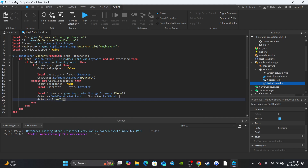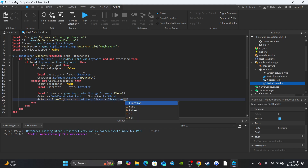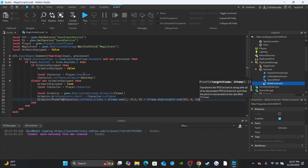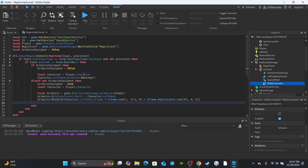Set the CFrame using `grimoire:PivotTo()` - pivot it to the character's left hand CFrame times `CFrame.new(1, 0, -0.5, 0)` times `CFrame.Angles(...)` to ensure it's facing upward correctly and positioned in front of the player. You may need to adjust these numbers for your specific part. Then parent it: `grimoire.Parent = character.LeftHand`.